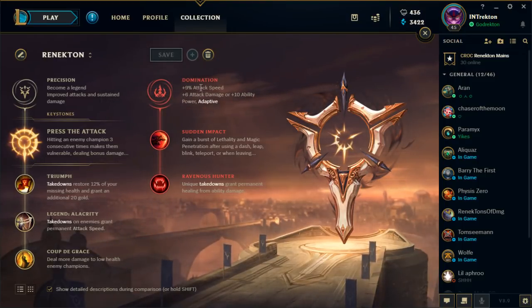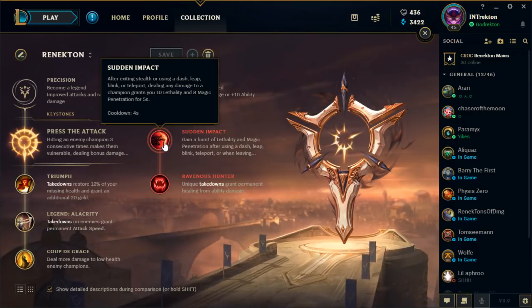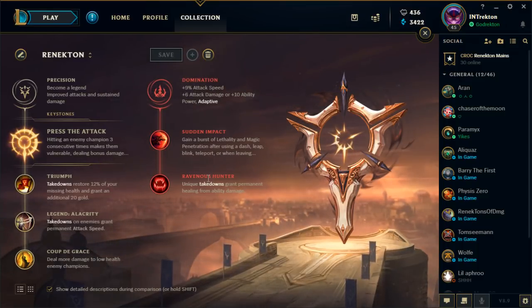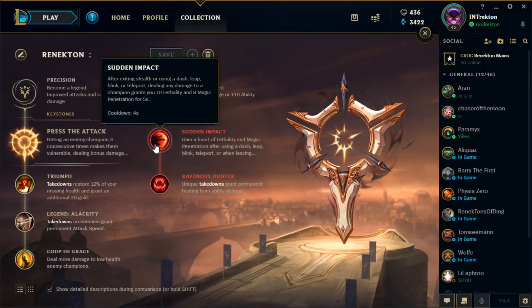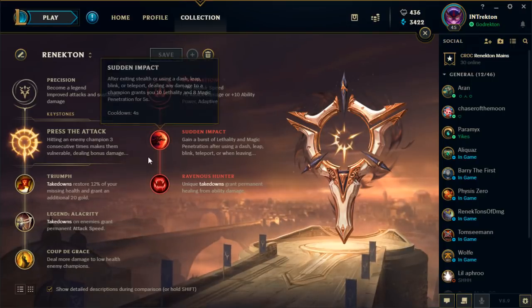For the second tree I usually switch between Domination and Sorcery — I'm not really set on one secondary page. With Domination you get 6 AD, 9% attack speed. I take Sudden Impact, which is a really great rune because you get lethality on each dash for five seconds. You can maintain it for 10 seconds if you time it right. Also, not many people know that you can animation cancel your W with Sudden Impact if you use Flash — Flash procs Sudden Impact and you can then use W to cancel the animation, do a fast combo, and execute people.